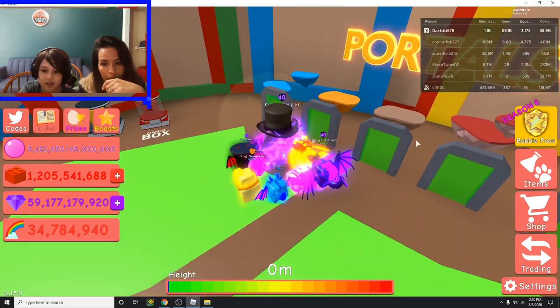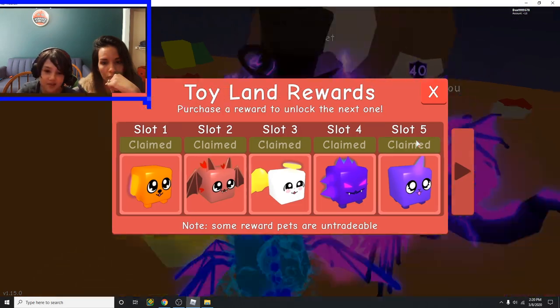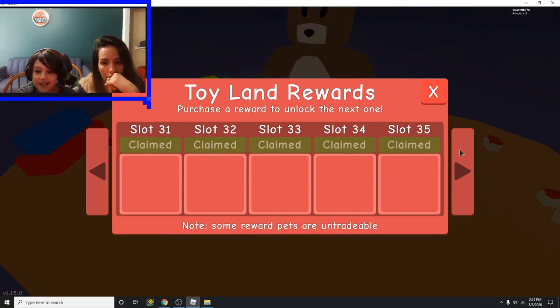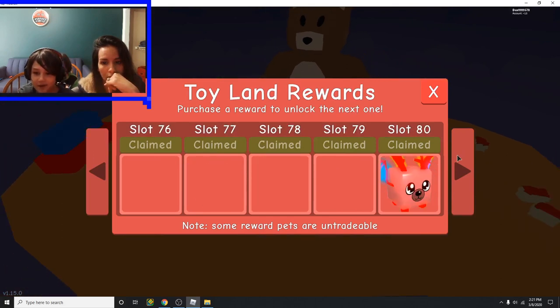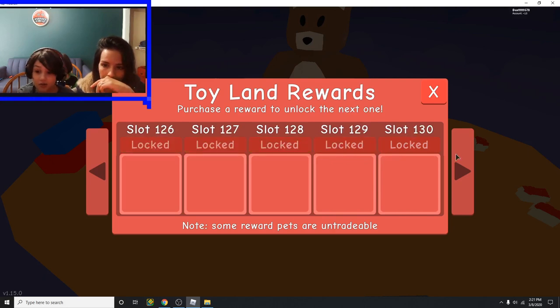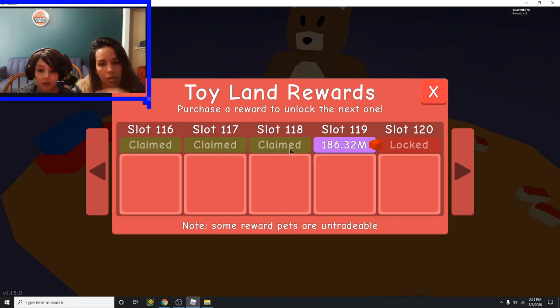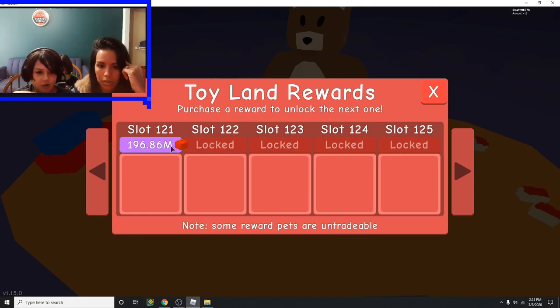Each reward will cost a certain amount. I want to get the last slot which is 150 slots and you have to get all of them — I'm actually at 120. The slots are locked though. You have to push this and go to the next one. Just click, click again, click again, and then — there's nothing, no pets.